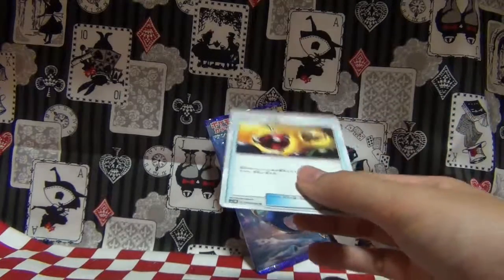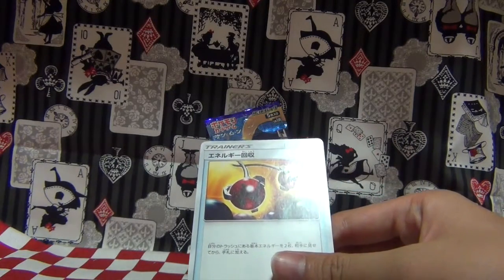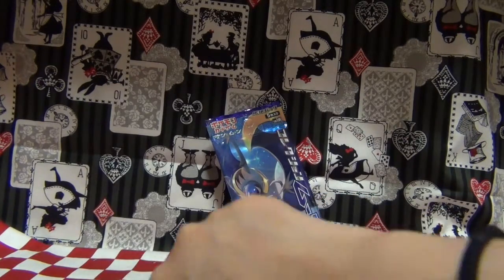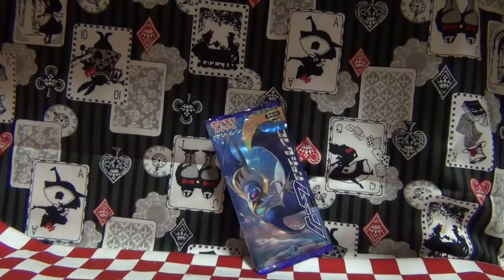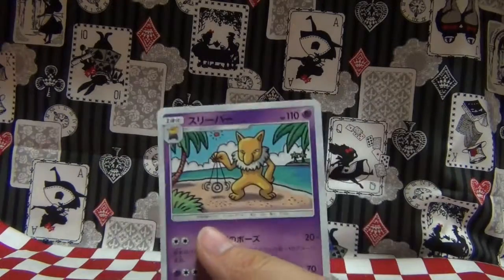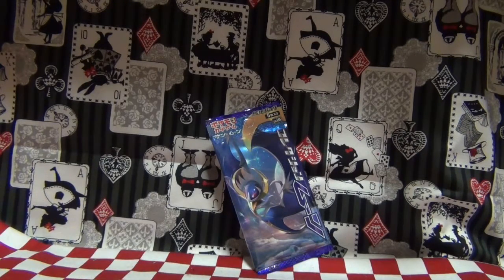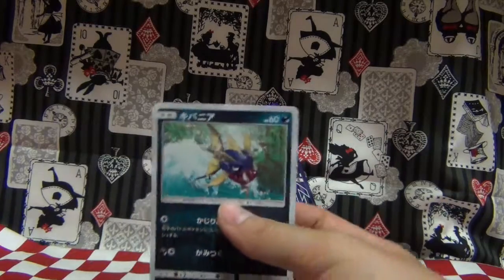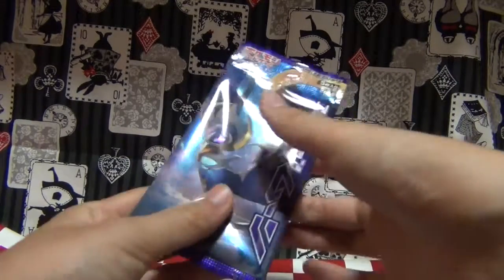Pack number two, card number two — it's one of these cards. You can gain energy with this card apparently. Pack number two, card number three — oh my gosh, seriously, I don't like you. Pack number two, card number four — okay, I don't like you. Pack number two, card number five — I forgot what this is but I don't have it, so I don't mind. I'm losing hope again.